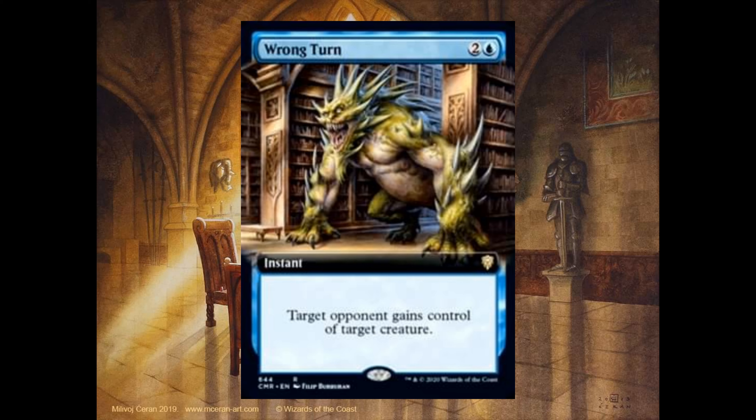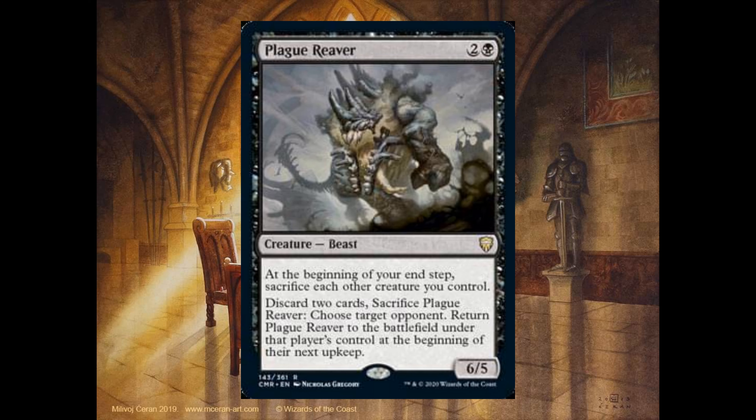Wrong Turn, 2 and 1 blue, it's an instant. Target opponent gains control of target creature. If you think this card is not good, just wait for the next one. Plague Reaver, 2 and 1 black, it's a 6-5. At the beginning of your end step, sacrifice each other creature you control. Discard 2 cards. Sacrifice Plague Reaver. Choose target opponent. Return Plague Reaver to the battlefield under that opponent's control at the beginning of their next upkeep. You can use Wrong Turn with this card — give it to your opponent and your opponent needs to sacrifice all creatures. Very, very interesting combo, in my opinion.